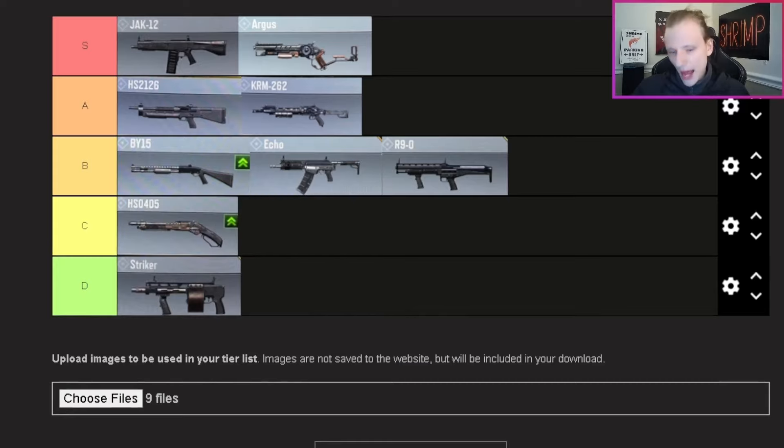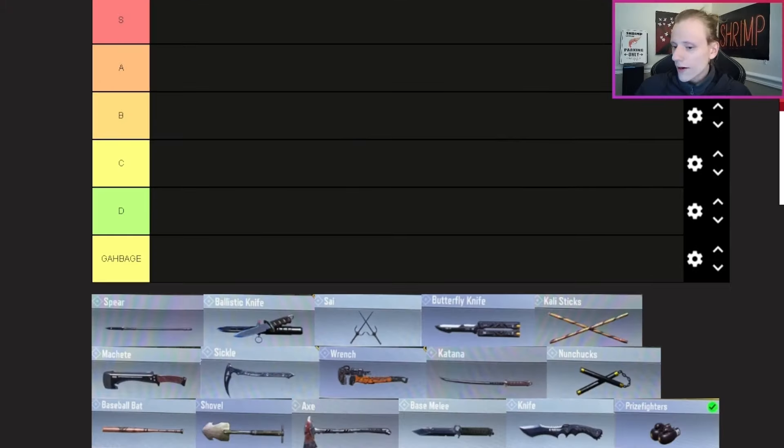Final shotgun — the HSO. I left C tier empty for it — I'm putting it in C tier. Hear me out: this shotgun is overpowered in BR. It can one-tap people to the head in BR, and in multiplayer too. But in terms of overall deadliness and usability across modes, I would rather use any of the shotguns above it. That's why it's in C tier.